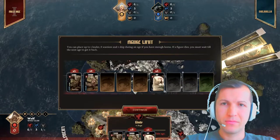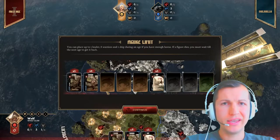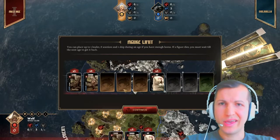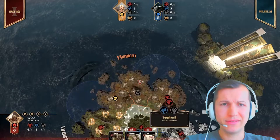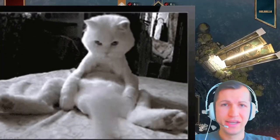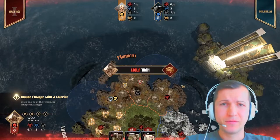Figure limit: you can place up to one leader, eight warriors and one ship during that age if you have enough horns. If a figure dies, you must wait till the next age to get it back. I don't understand what I'm doing. Let's just try to play this game. Raven turn. Wolf turn — invade Elvagar with the warrior.